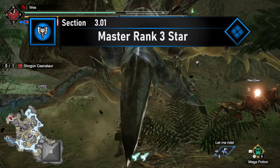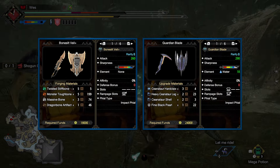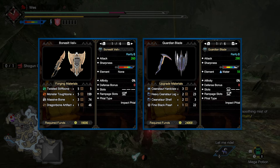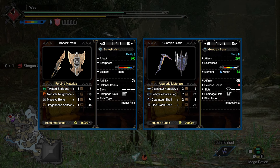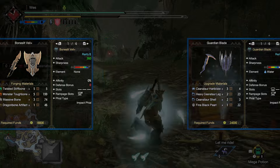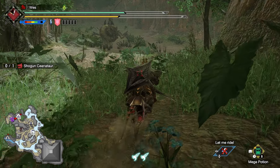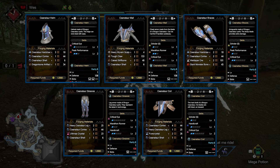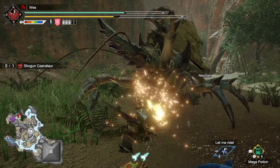Starting off immediately in MR3 Star, you'll want to hunt Shogun Ceanatuar in My Ceanatuar Gently Weeps. Shogun Ceanatuar has a nice alternative Charge Blade — very equivalent damage-wise now, but it does get an upgrade soon while the Kamura Charge Blade does not. You'll want to forge a Bone Split Veil Plus using Master Rank Monster Bones, then upgrade it to Shogun Ceanatuar's Guardian Blade. You'll downgrade the socket to level 3 from 4, but that's mostly a non-issue. You'll also gain a lot of white sharpness, which is very nice, as well as a smidge of water element. You can consider the Shogun Ceanatuar set, but as a Charge Blade user you have better options at this tier.